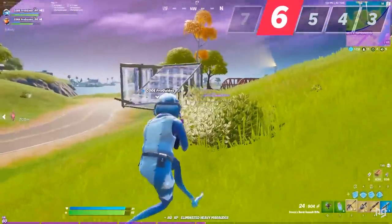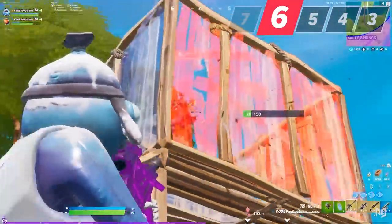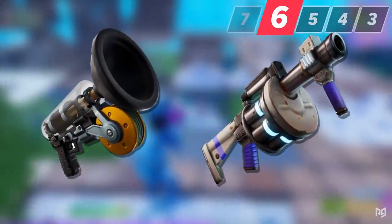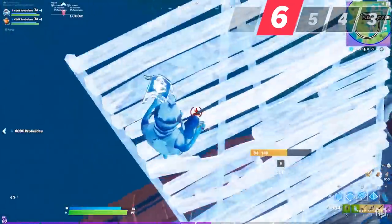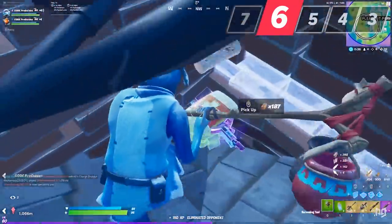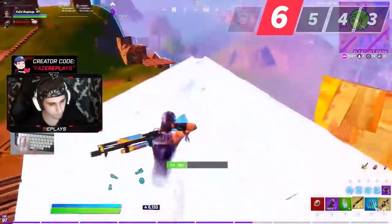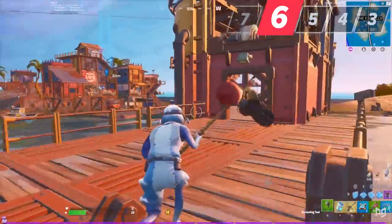Now it's time for mythic loadouts. With mythics, there aren't really specific loadouts — instead you take other loadouts and make replacements. For the shockwave launcher and grappler, take the crash pad loadout and replace the pads. With the chug jug, take the default or any loadout and simply replace one of the heals. Not all mythics are created equal though: the shockwave launcher and grappler are insanely useful for rotating, repositioning in fights, and taking high ground — carry those any chance you get.